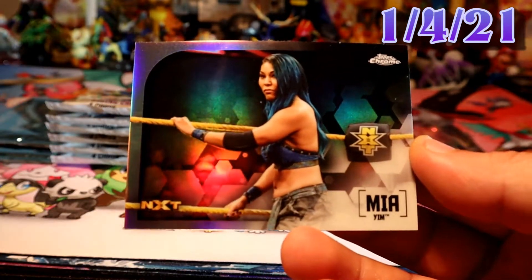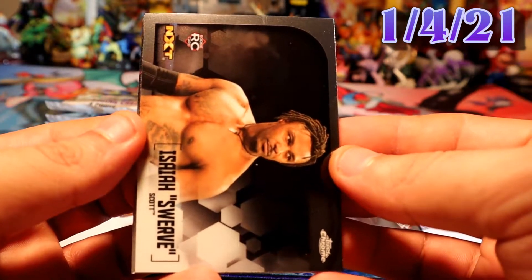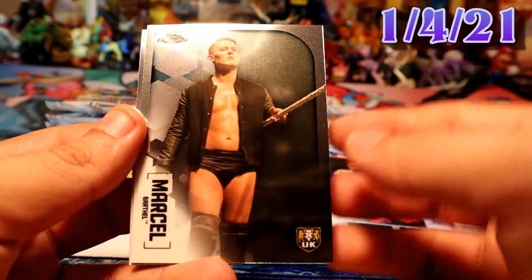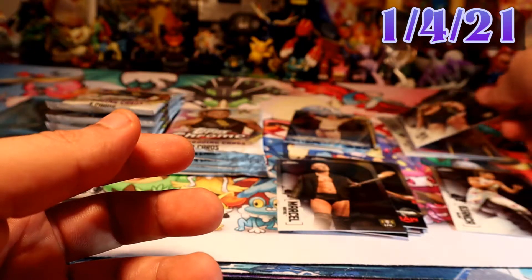And we have Maya refractor, which is in the table right now with Ali. Okay, pack number three — so far we have a base Rocky card of Asuka, Montez, Marcel, and oh Pete. Rocky card — I mean refractor, goodness gracious. I'm not sure why they're called Rocky cards.